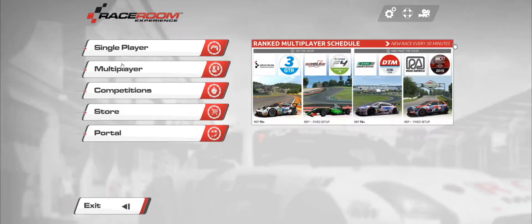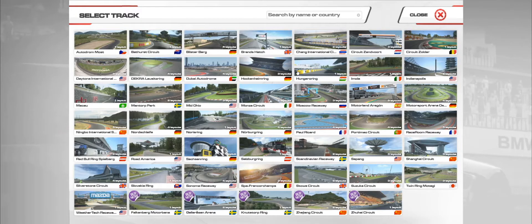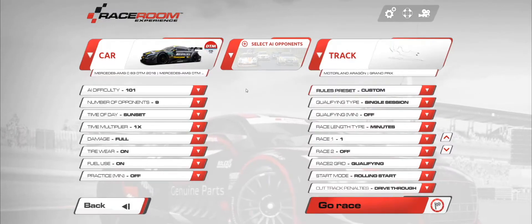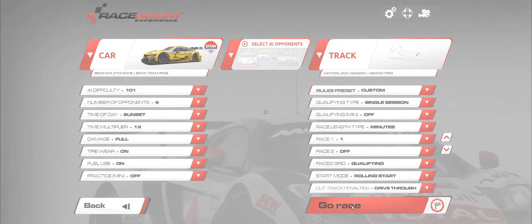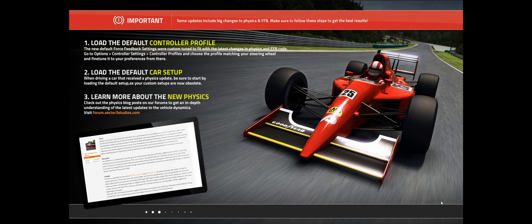Let's go back out and do a single event on Aragon. Let's take the Aragon circuit, which is in Spain - really nice because you have all the different layouts. Let's do the GP circuit. We'll take the M4 2016 to give a comparison to what we just drove for the 2020s, and we'll hear the interior sounds as well because they did update a lot of the interior sounds. It's just amazing that they keep supporting this game and keep bringing out content. We'll do a three-lap race around Aragon and get a feel for the difference between the 2016 and 2020 versions of these DTM cars.